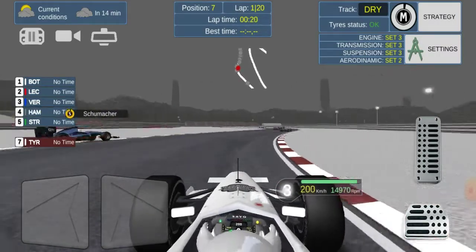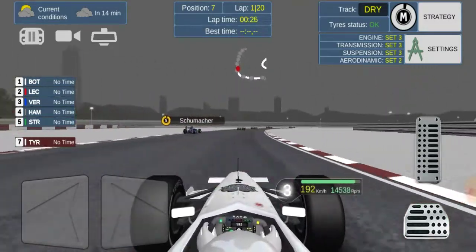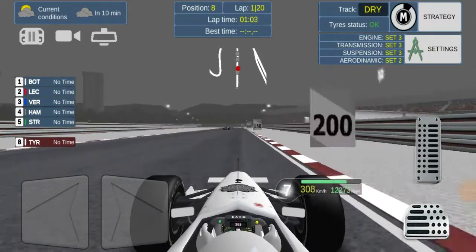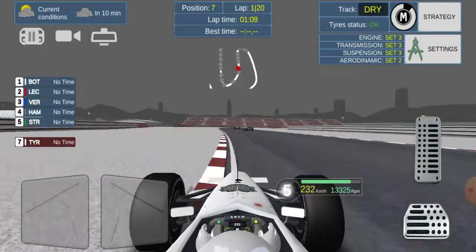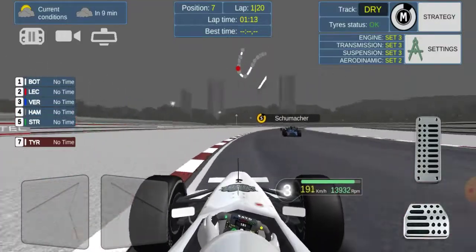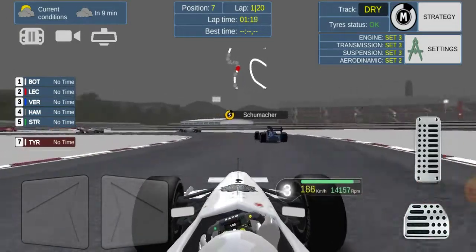We're tucked up in the slipstream and Schumacher goes round our outside. We battle him on the inside and get the move done later in the lap. We're in P7 still trying to catch Schumacher in that Red Bull — he hasn't really pulled away. We're gaining time on him. Looking at the minimap, up until about P9, which I think is Ocon, the grid is starting to space out.